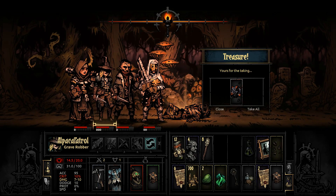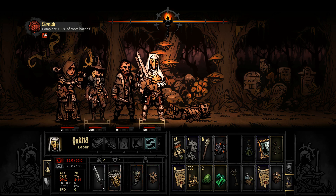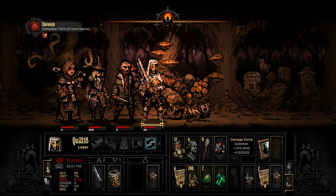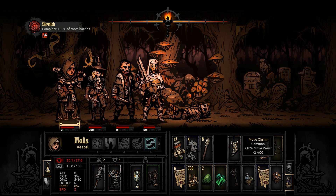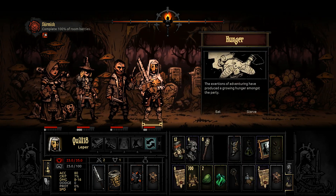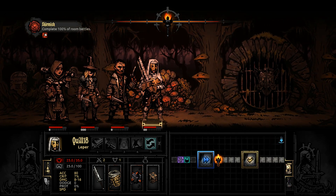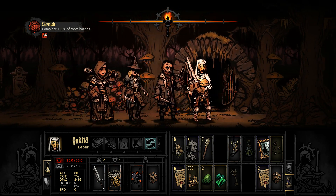Treasures are encased within the remains — that was unexpected. Damage stone — lower dodge but higher damage. That is our leper in a nutshell there. Take off the move resist, put this on — extra damage for lower dodge. Can't dodge anyway, or has below 1% chance of dodging. I don't mind this, and I think we're going to finish this mission just fine anyway. That's a pretty good item to find inside of that mummy.